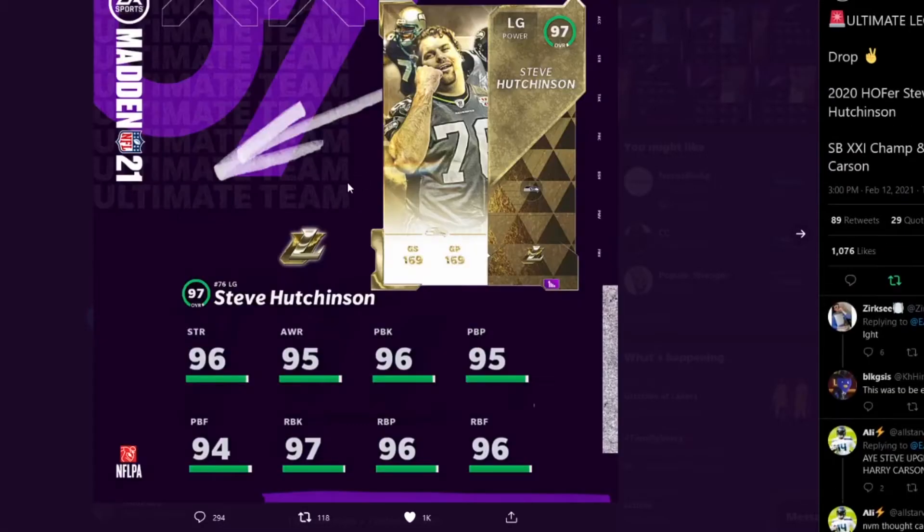The next card is Steve Hutchinson, 97 overall left guard power for the Seattle Seahawks theme team — recently inducted into the Hall of Fame. This card is amazing: 96 Strength, 95 Awareness, 96 Pass Block, 95 Pass Block Power, 94 Pass Block Finesse, 97 Run Block, and 96 Run Block Power and Run Block Finesse. I'll look to pick this up as soon as I can. He's obviously an endgame card — all these Ultimate Legends are going to be endgame cards.